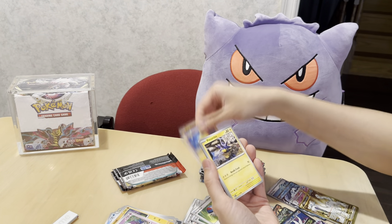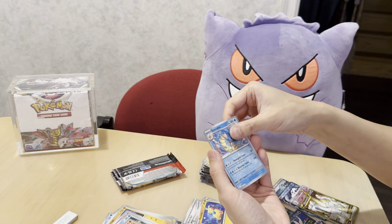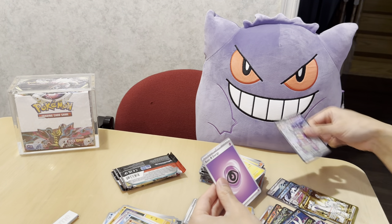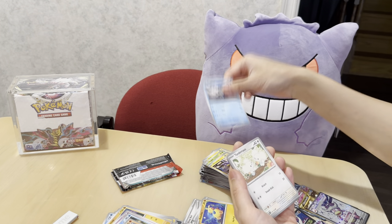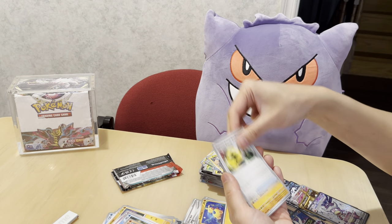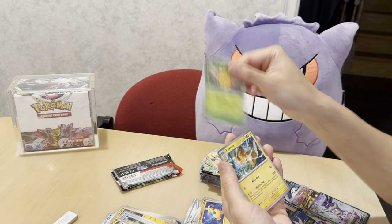Great Ball, Heatmor, Pinurchin, Arctibax, Giacomo, Ceruledge, Quaxly reverse, Gyarados. And a Slowking EX! I like Slowking — he's a goofy-looking Pokémon with the hat on. The Galarian version of it with that Kamiya artwork is one I wouldn't mind picking up a few extra copies of. I do have faith in that one because the art is very nice and it hasn't really taken off yet compared to some of the other Chilling Reign cards.